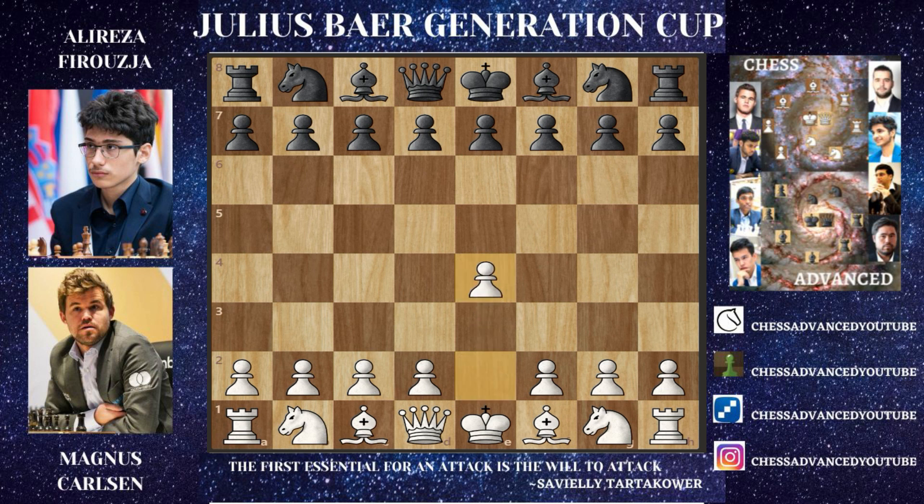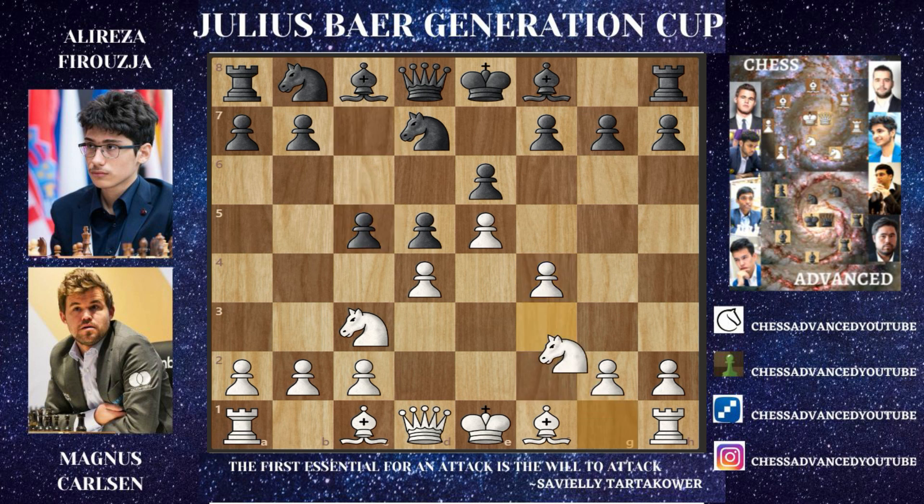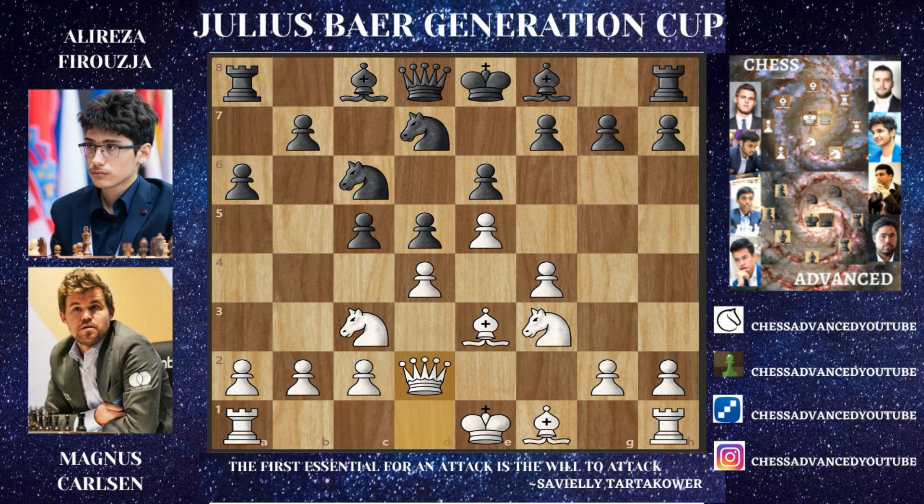Magnus has the white pieces and starts with e4. We have e6 by Ali Reza — the French Defense. We have d4 and d5, knight to c3, but just knight to f6. Here e5 was played, going for the Advanced Variation but with the exclusion of the c5 move. Instead, just knight to d7 was played. Then f4 immediately, going for a very nice attack, and we have c5 now, but just knight to f3. We have knight to c6, bishop to e3, and just a6, then queen to d2.